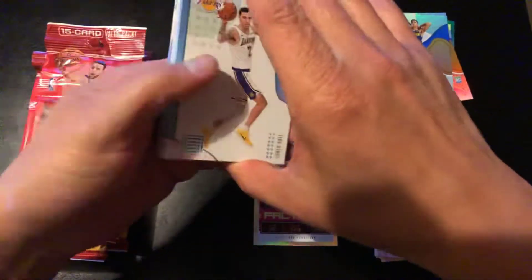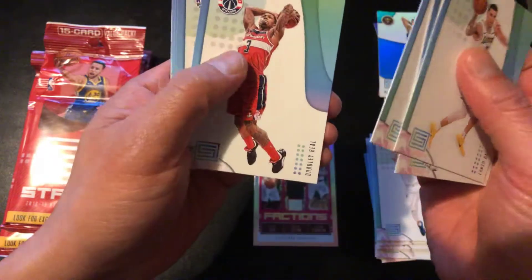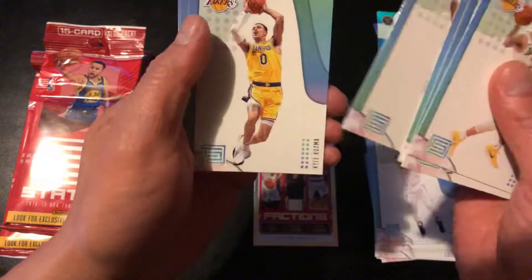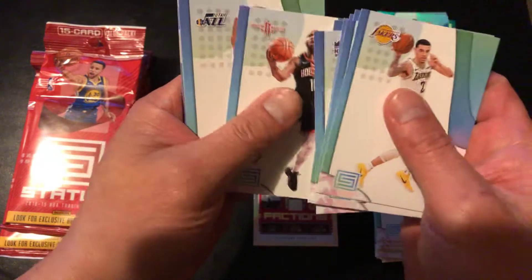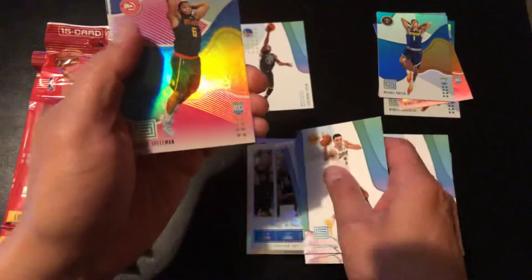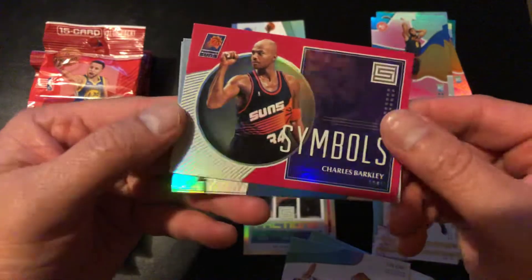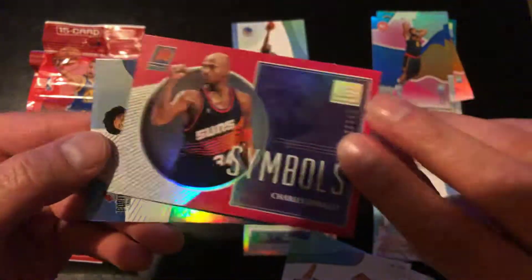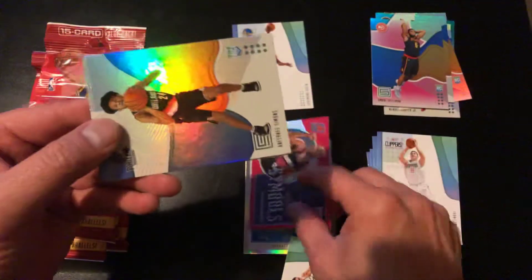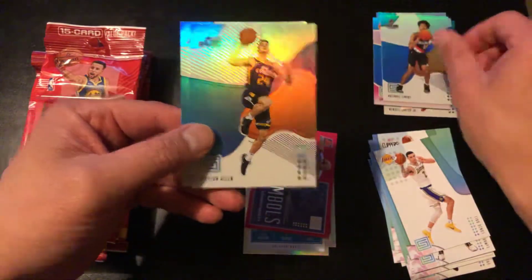This one looks kind of normal. We got LaMelo Ball, LaMarcus Aldridge, Jeremy Lin, Bradley Beal, Willie Cauley-Stein, De'Aaron Fox, Kuzma, Eric Gordon, Joe Ingles, Factions of the Magic, a red Spellman, and a Charles Barkley Symbols card — it's red but not numbered, so it's just a regular insert.